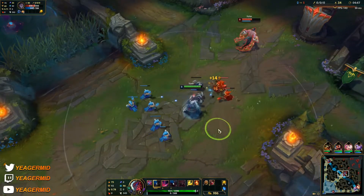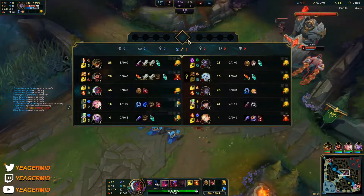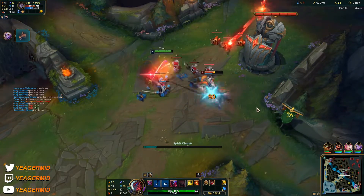We have some scaling on our end, but honestly I don't like our comp. I really don't like the Renekton pick because if it doesn't work out in the early game he gets outscaled so fast — it's insane.